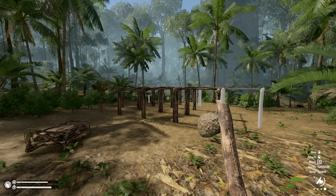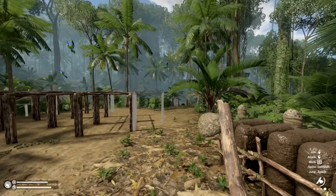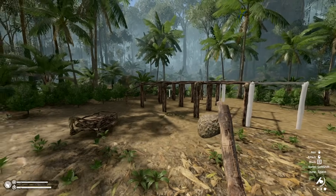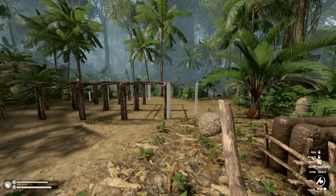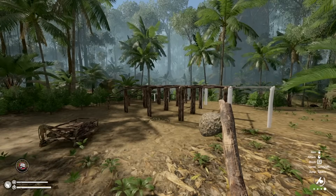Thank you so much for joining us again. We're back in the jungle with the brand new update from Green Hell. There's fences, palisades, gates, and lookout platforms. It looks absolutely amazing and I'm super excited to jump in.